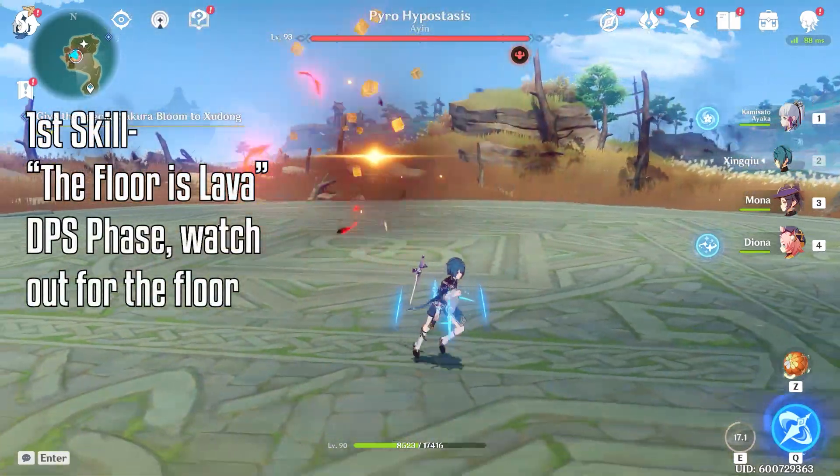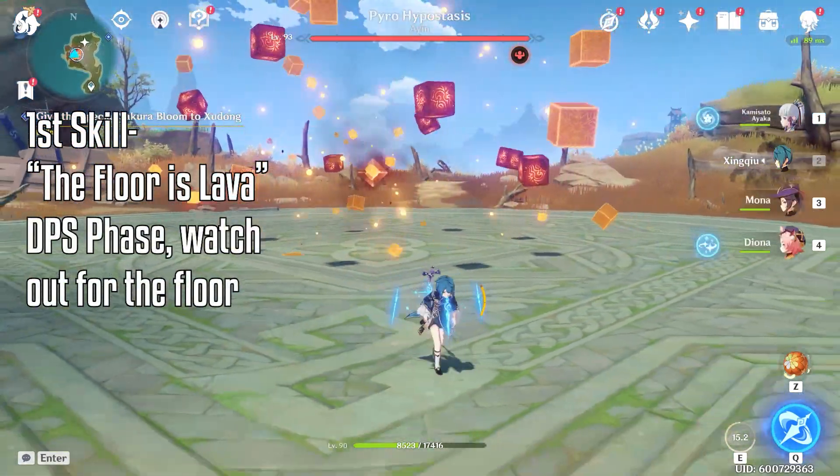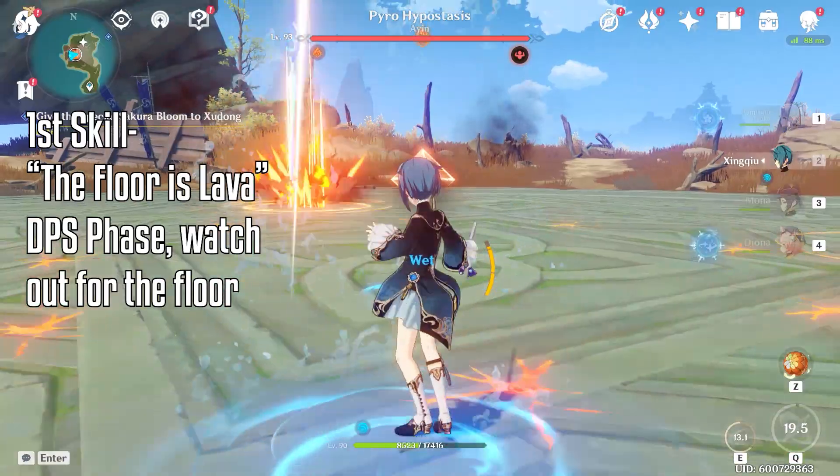The first skill you see here is the Floor is Lava. During this phase, you can damage him but watch out for the floor as it's really hot.